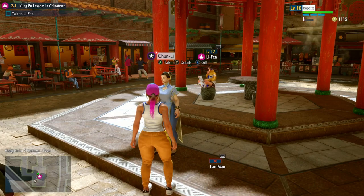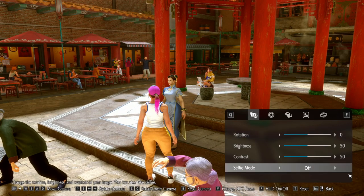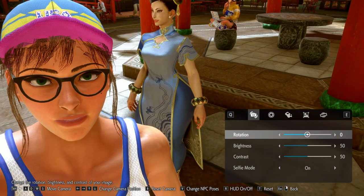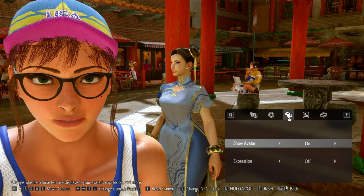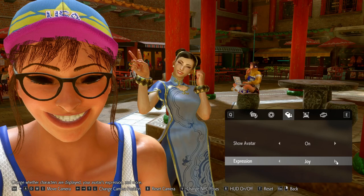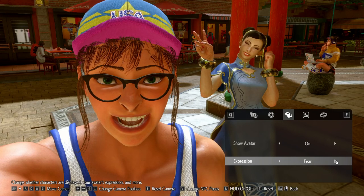Do you think I should change up my look, Chun-Li? Let's do some selfie-ing. The more you increase your bond with a character, the more likely they are to pose when you press a particular button in camera mode. Oh man, her bangs look rough from this angle. And Li Fen is just picking her nose in the back. I'm trying to get her to do more poses, but it looks like this is the only one we have available to us right now.